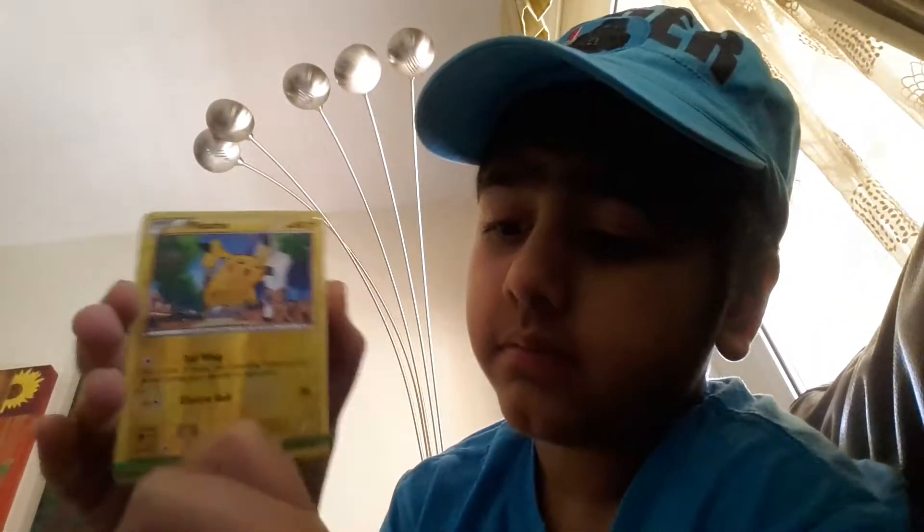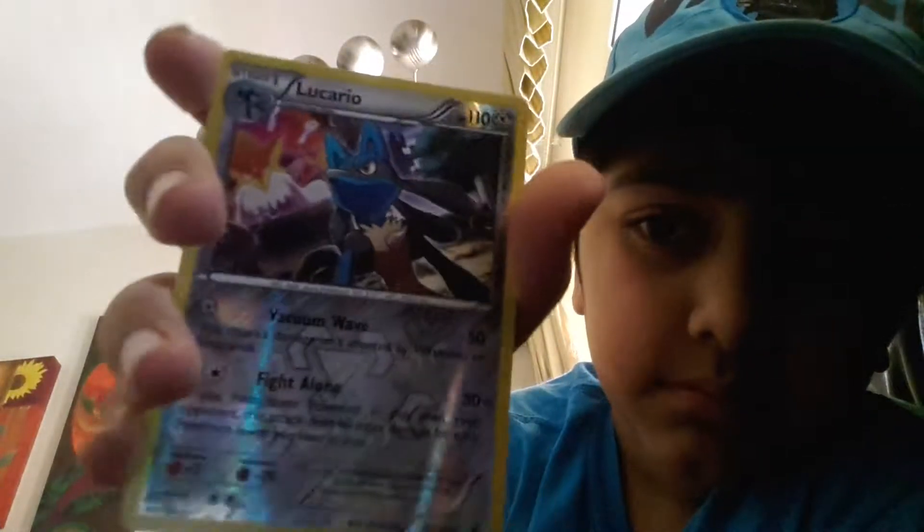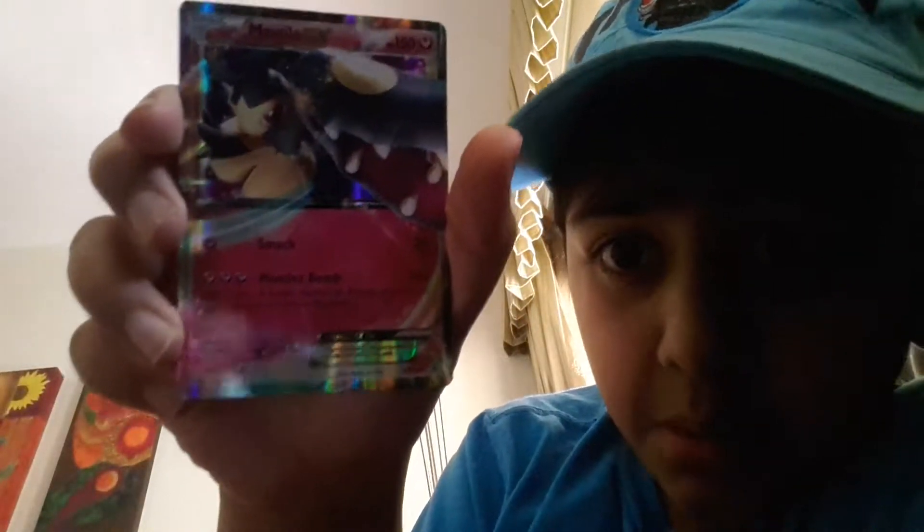Now I'm gonna show you my deck of awesomeness. First of all we got Pikachu — you can see Pikachu here. Then I put Cubone in because I think it would really help. Cubone is sad, that's why I actually put him in. Then we got Lucario, and then Snorlax.